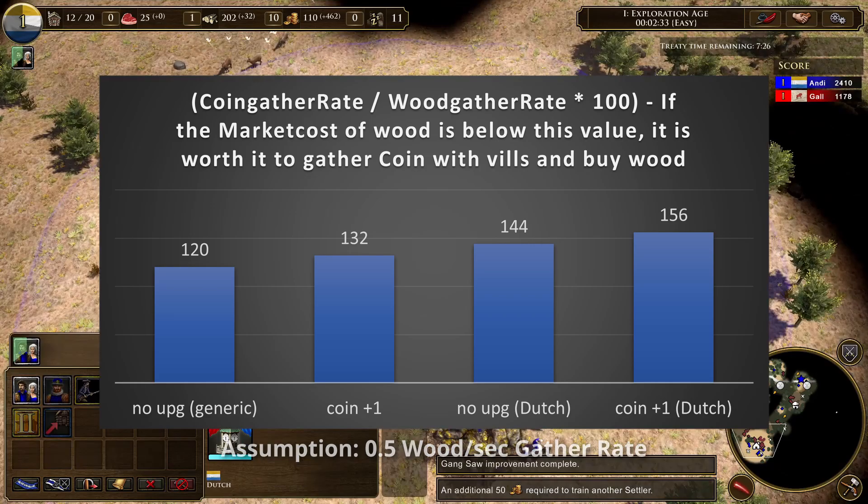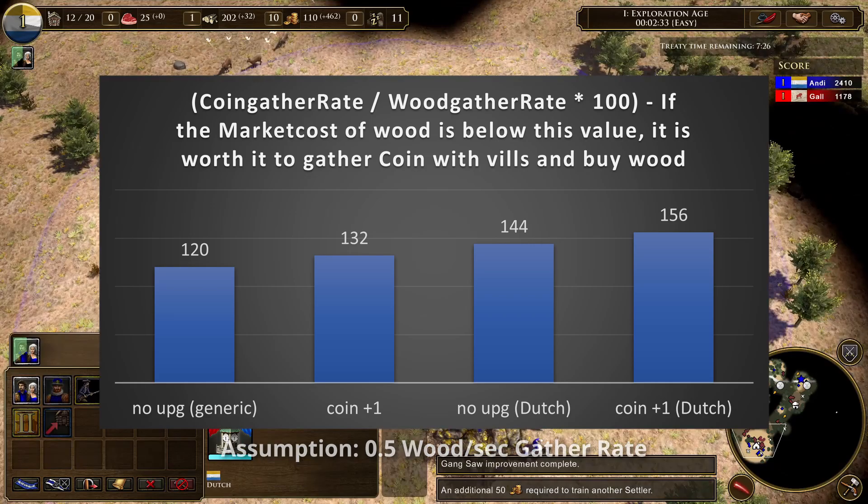So that's the answer for this video. With Dutch, it's usually a good decision to buy the first 2000 wood in the market and send more villagers to coin.